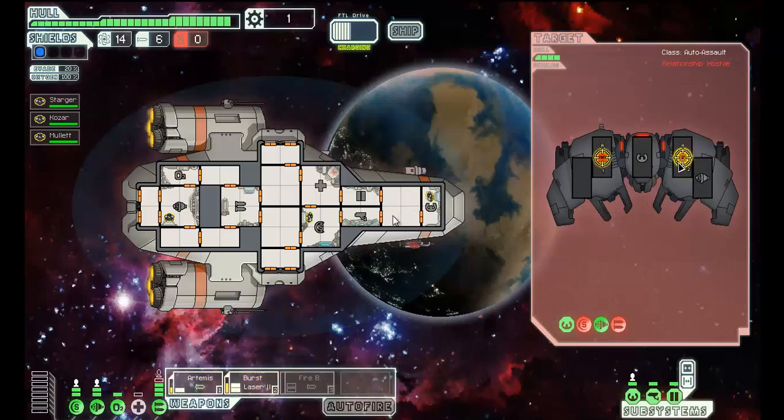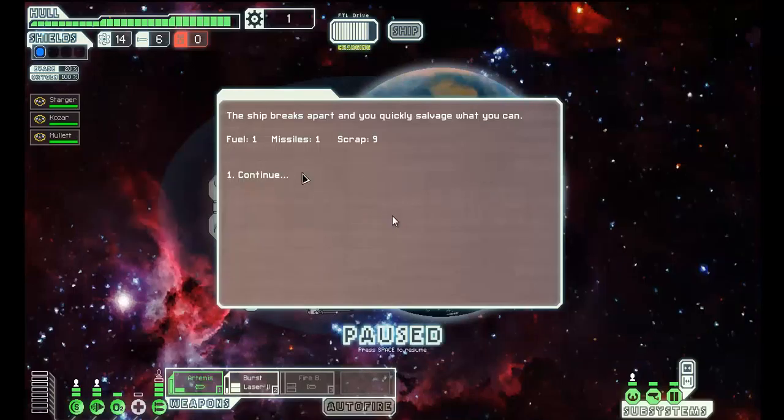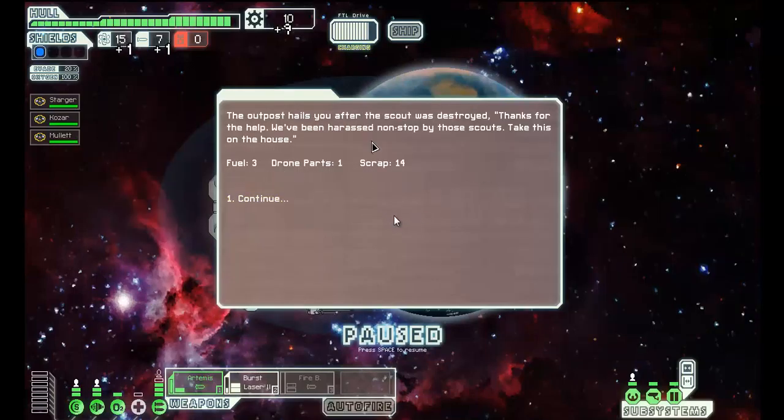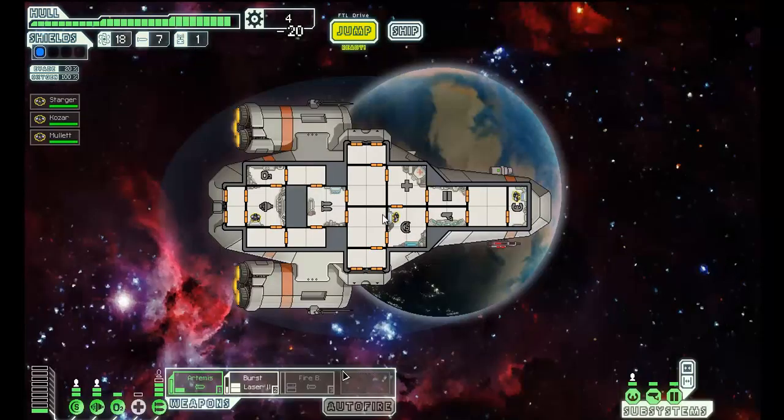Fire at the burst laser. I don't need Artemis this time. Maybe I can hit the weapons now. That should be it for the ship. Destroyed it. Let's see how much scrap I got — nine scrap. Another 14. Just enough to get another power bar.